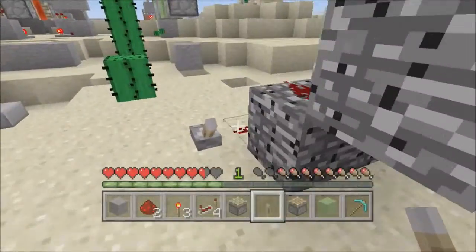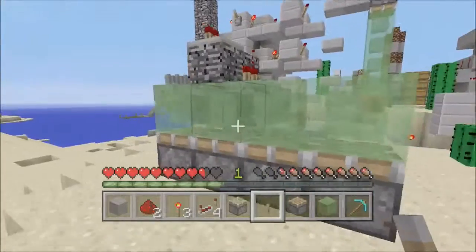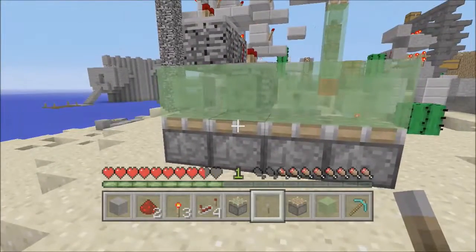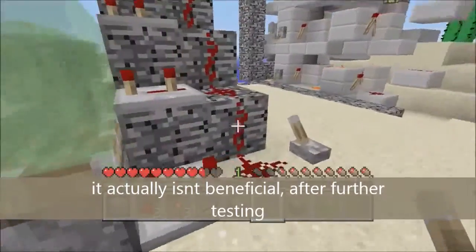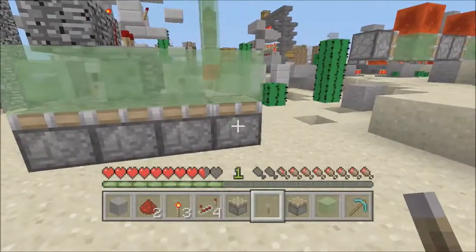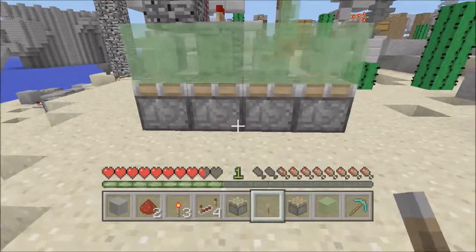This is what happens when you're trying to have some fun with the new slime blocks. I tried to make a quadruple piston extender. What I tried to do was make it so that it pushed — basically started one, continued to the next, continued to the next, continued to the next, so that the slime blocks would carry the pistons behind it.